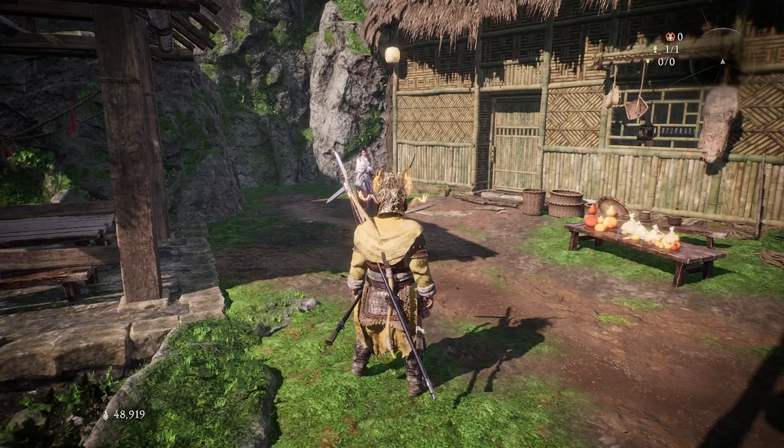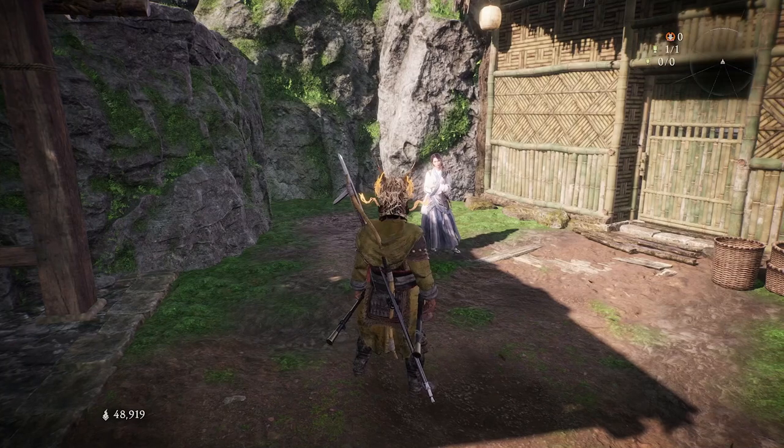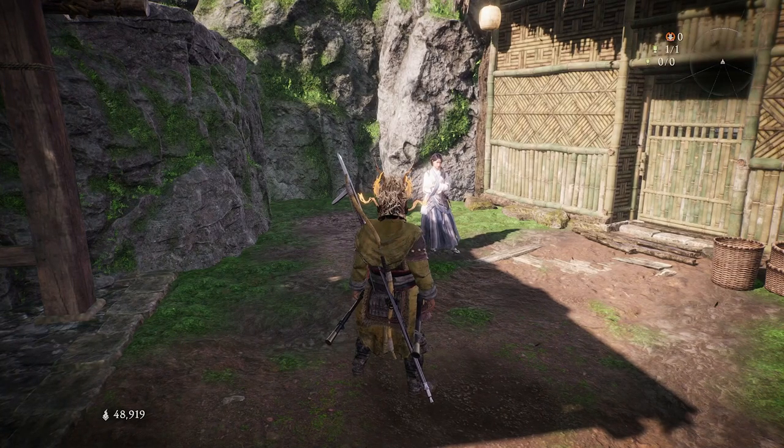Welcome back to Wolong Fallen Dynasty. In this video we are going through how to find the Taoist keys so that we can open up this hut that you can find in the hidden village. The very first thing I recommend doing is talking to this NPC because there's an issue that people have had.